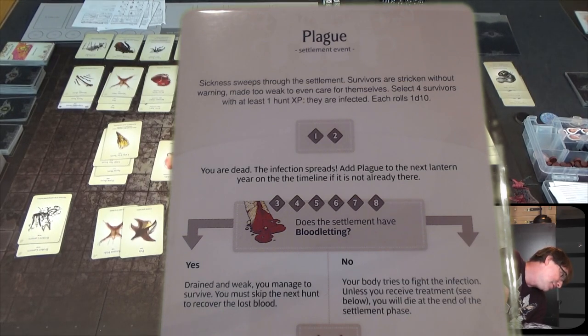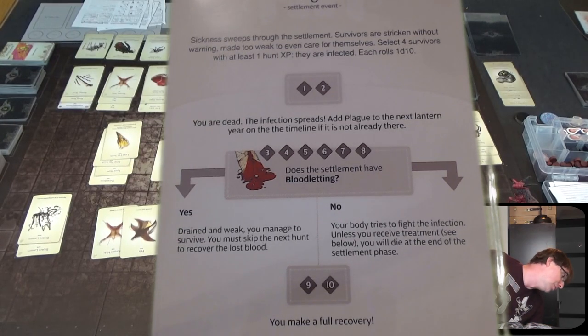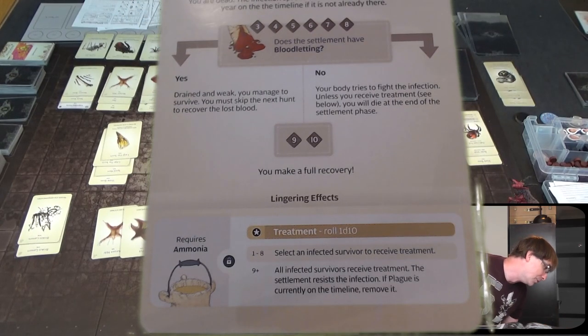A sickness sweeps through the settlement. Survivors are sickened without warning, made too weak to care for themselves. Select four survivors with at least one hunt experience — they are infected. Each rolls 1d10. On a 1 to 2 they are dead and the infection spreads, adding plague to the next lantern year if it's not already there. We don't have bloodletting, so on a 3 through 8 your body tries to fight the infection — unless you receive treatment you will die at the end of settlement phase. On a 9 or 10 you make a full recovery. Treatment requires an endeavor.